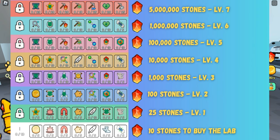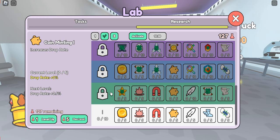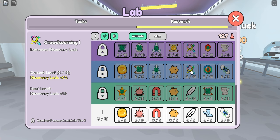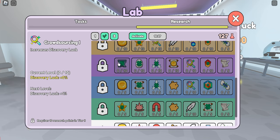The first level is included with the 10 stones that you spend to purchase the lab, and you'll see that the things offered here are all things that you will need very early on in the game when you're first starting out, like gold damage, your magnet drops, etc. Then each tier going up is going to include things that you will need as you progress through the game, like shiny luck and discovery luck, which would be for rebirthing.